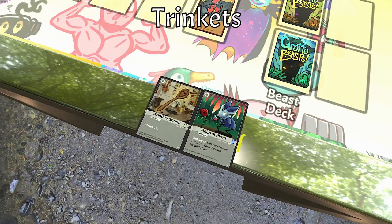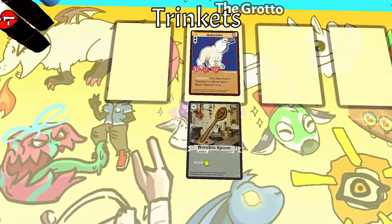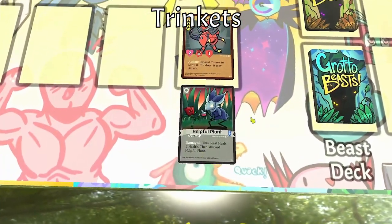Trinkets are helpful tools that your beasts can use. Each beast can have one trinket equipped, and once it's equipped, it stays attached until the beast is destroyed. Trinkets add their text to the attached beast, and can grant everything from stat boosts to unique powers. If I gave my Anabite this wooden spoon, it would increase its attack from two to three. And if I gave this Toyrexia a helpful plant, it would give it some healing when it gets hurt.